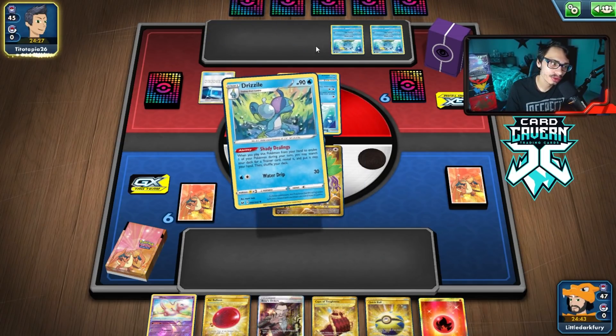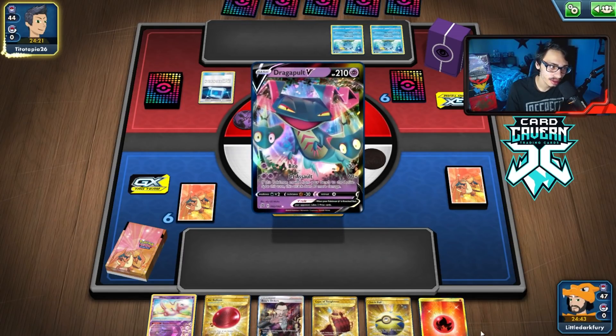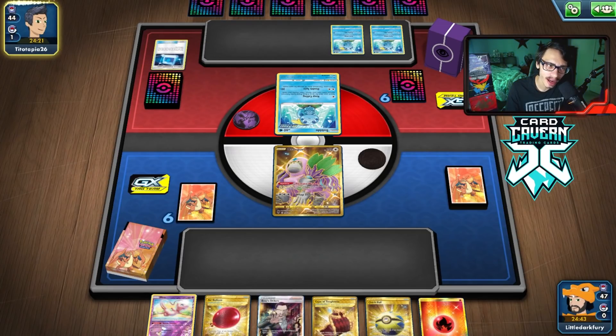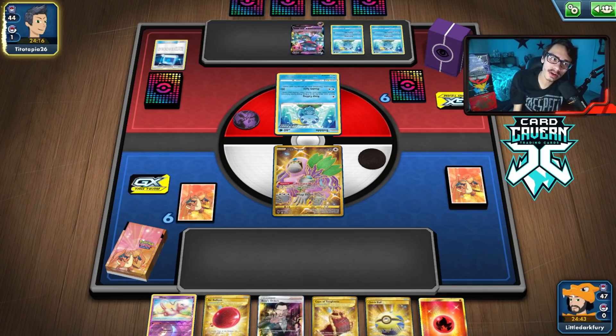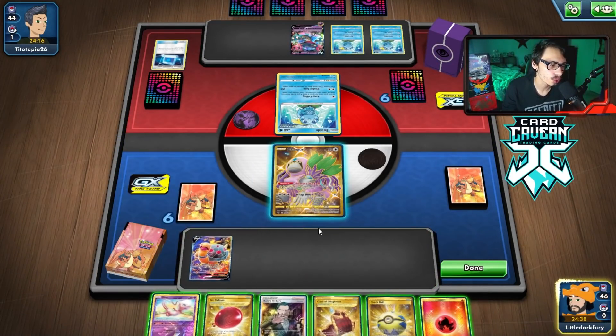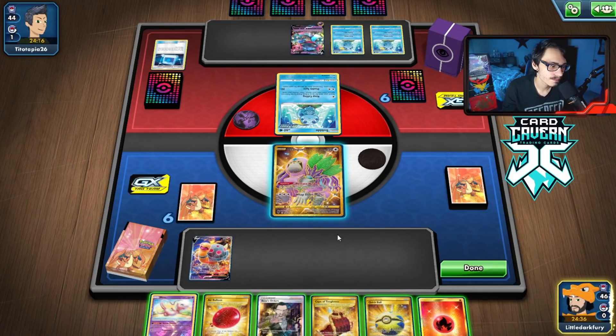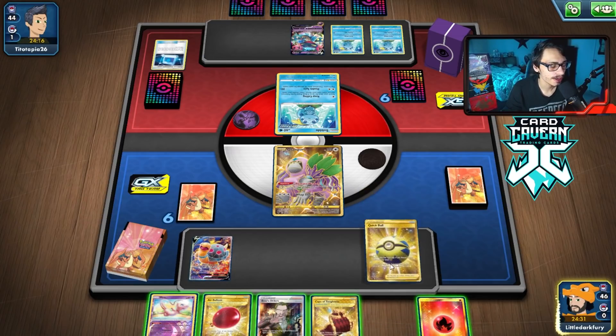It might be Dragapult, which is actually fine because we can remove their energy and Dragapult can't attack us back offensively. Yeah it's Dragapult — this matchup I'm fine with. We don't have the greatest hand but we can remove their energy with Steam Crush. Oh there's a Torkoal!